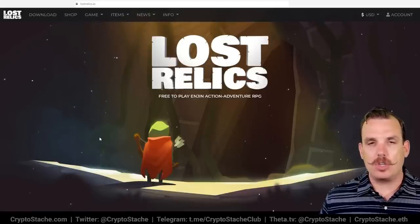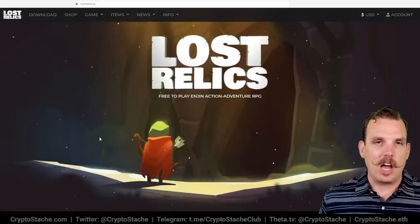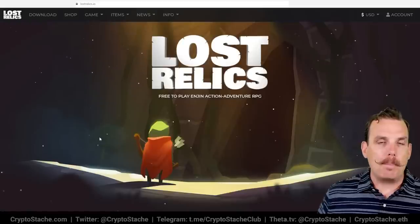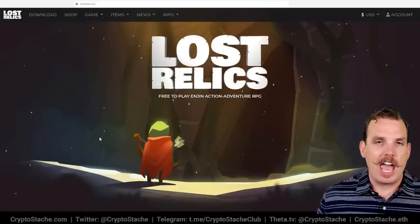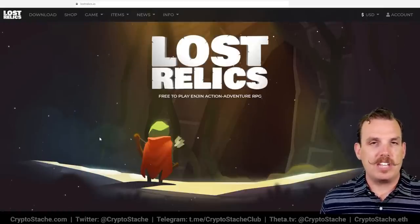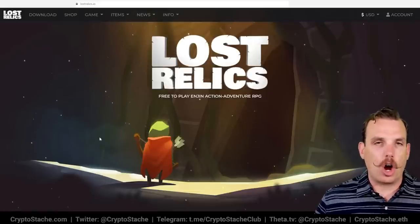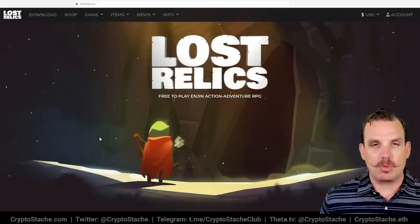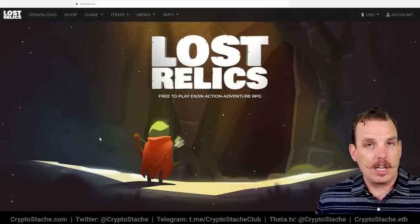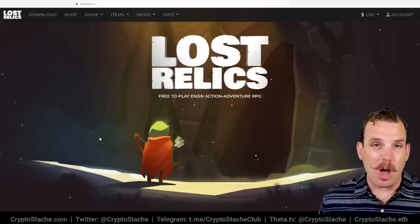You can do quests and earn NFT items, or go into dungeons and earn items that way. You can only take so many items out with you, and some of them can be NFT items. Lost Relics is on the Enjin platform, so all the NFTs are Enjin-based. With Enjin's JumpNet solution, transactions are getting much better even on Ethereum. NFTs found by questing range from around a dollar up to a hundred or even a thousand dollars for the rarest ones.